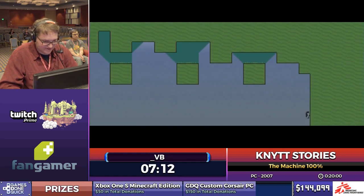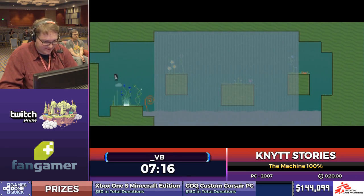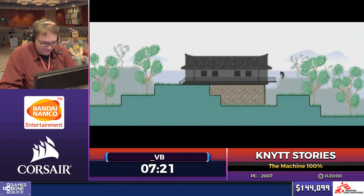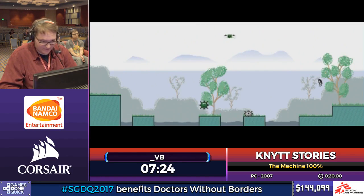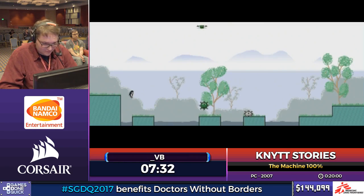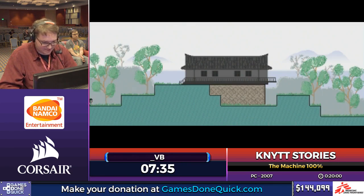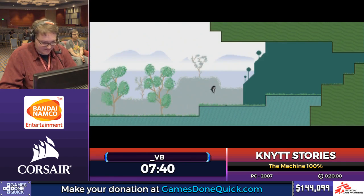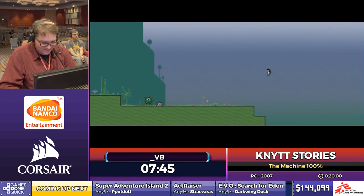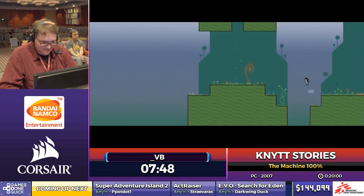There we go. So now I can get the first of the keys — cool little movement strat to get up there. The keys let you get the secret ending, and the first key is in this area. You can only get the keys on normal mode, which is why we play on this mode for the speedrun. Now I'm going to go to my favorite area in the speedrun — the summit. Not to be confused with the Smash Summit.